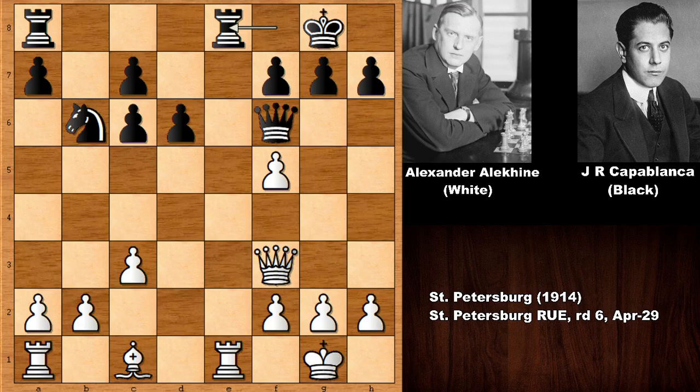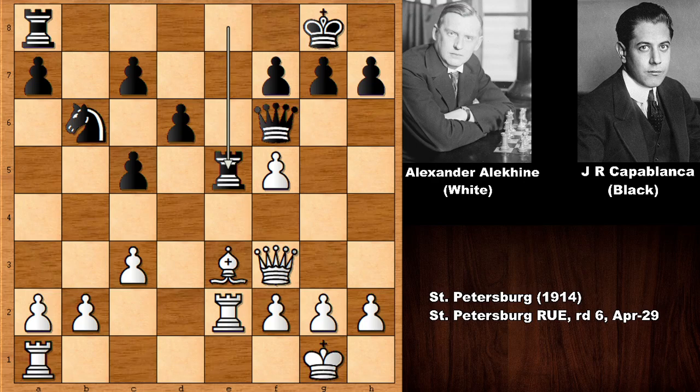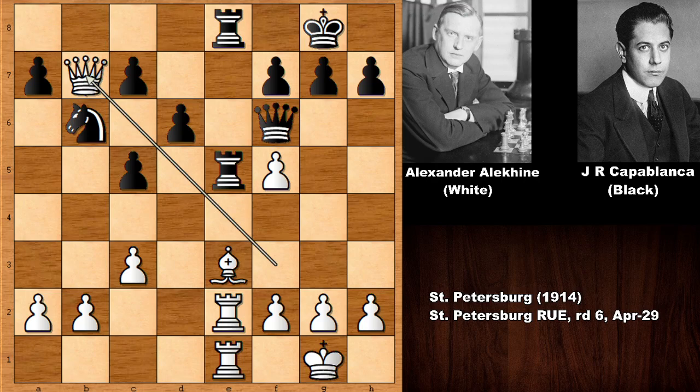Now we have rook from f to e8 and Capablanca is threatening checkmate. Rook takes on e1 — Capablanca finishes development with bishop to e3, defending the c-pawn, and lifts the rook. Alekhine wants to build up on the e-file. Capablanca is doing the same, targeting the f-pawn and doubling the rooks.